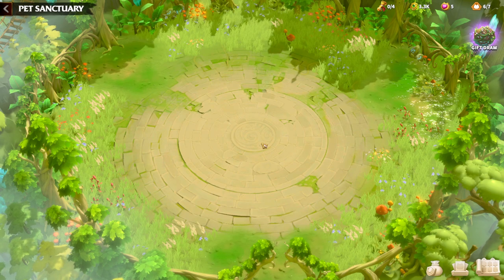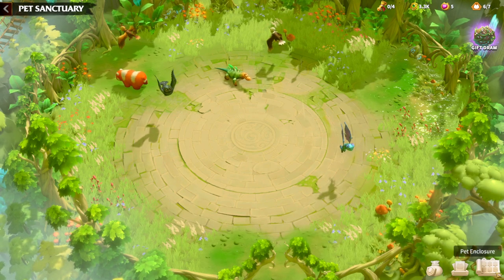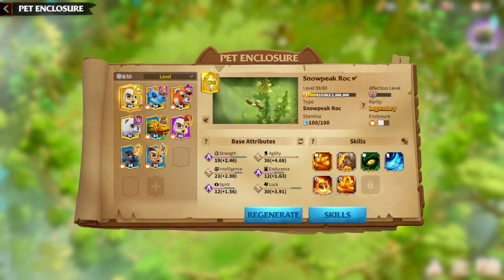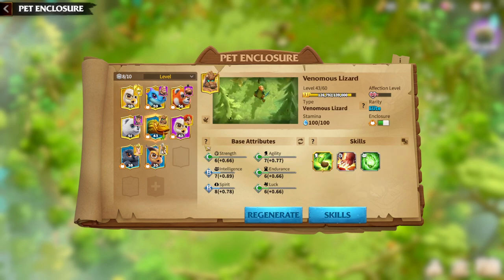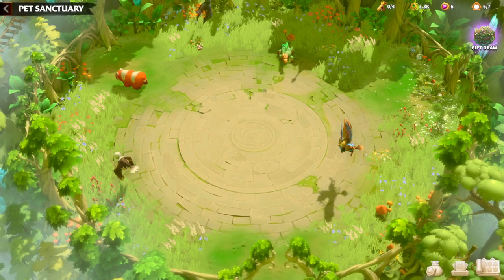I've already done every single Warpet guide one by one, which you can check on my channel. For Gwenwin, even Nightrock can work, Snowpeakrock can work, and Sand Lizard — because of the healing and staying alive — is great in order to keep dealing poison damage from Gwenwin's Awakening skill. If I were playing with Gwenwin, I would run Sand Lizard to stay alive as long as possible and deal those Awakening poison damage ticks as much as possible, because that's the main damage you're dealing from Gwenwin. If you don't have Sand Lizard, go with Nightrock or Snowpeakrock — any marksman Warpet can be totally fine on Gwenwin.